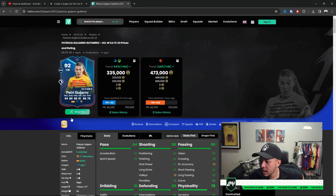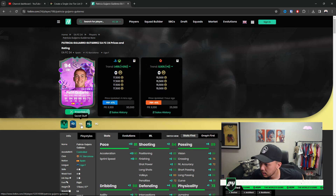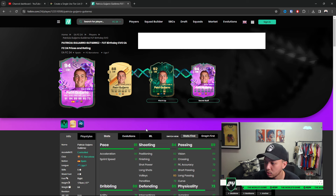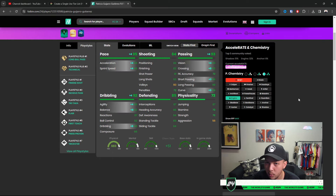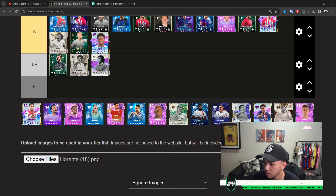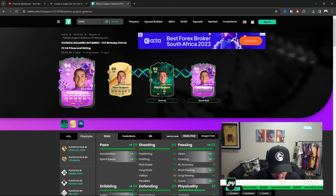Musa — nothing crazy. Guijaro — definitely A Plus, especially this version. But the way you acquire this version is very tough — you had to do an evolution with an evolution. If you did get this version though, you are cooking. Add an Engine for CM or CDM, or a Shadow depending on where you're using her. Amazing as a CM — A Plus for sure, not S.